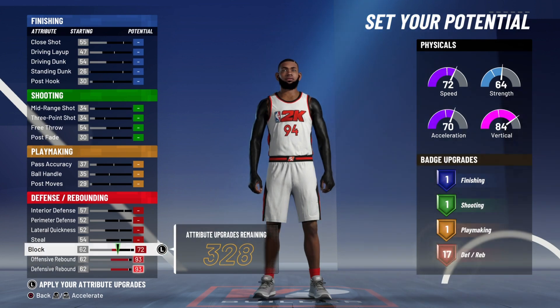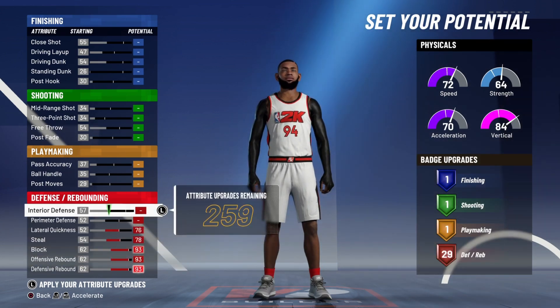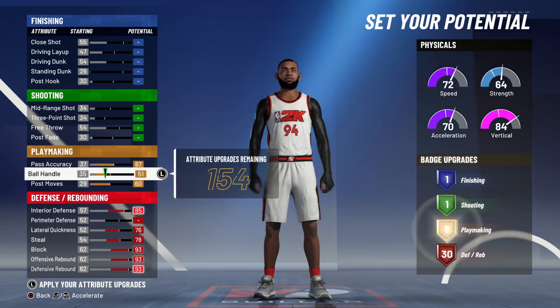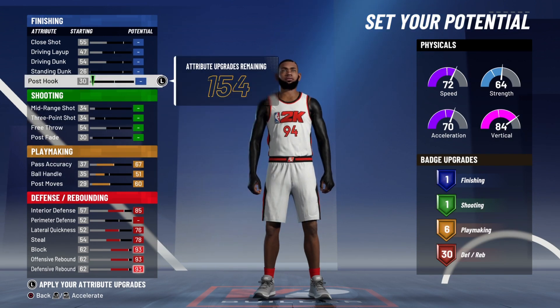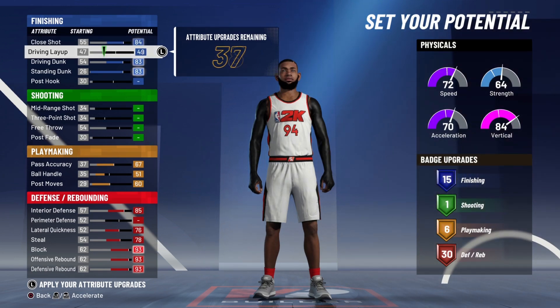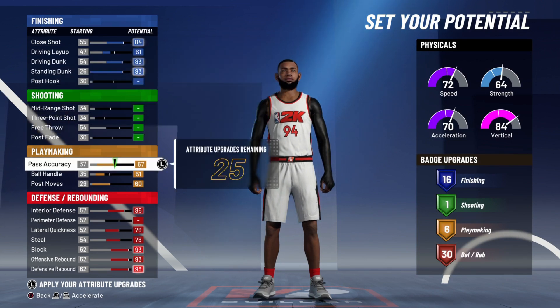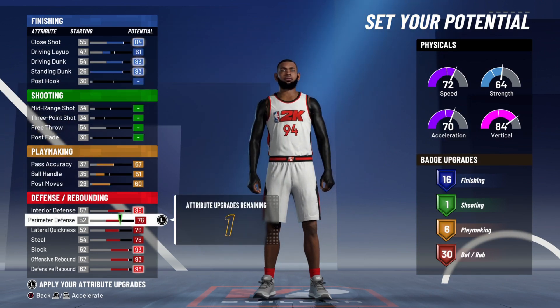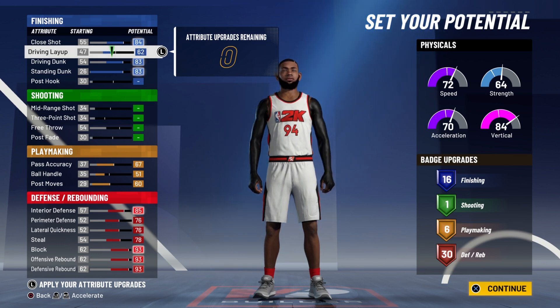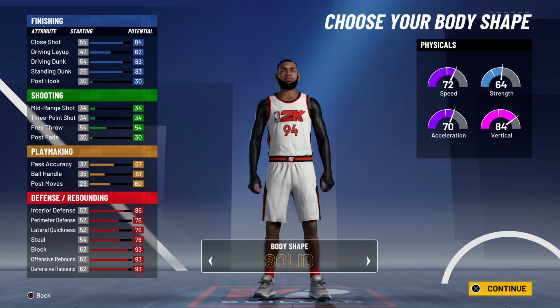For the ticks, you want to max out everything in the red category except for the perimeter defense. Come up to your playmaking, max out your pass accuracy and your post moves. Come to your ball handle, give yourself six playmaking, and come to your finishing — max out everything except the driving layup. Bring your driving layup just enough until you get 16 finishing badges, then come back down to your perimeter defense and max it out. You'll have one tick left — put one tick into the driving layup. You'll have 16 finishing, one shooting, six playmaking, and 30 defensive badges.